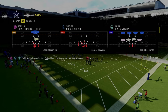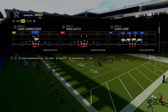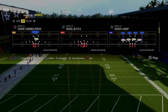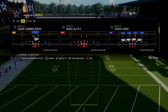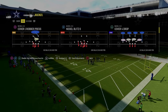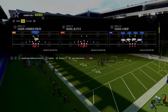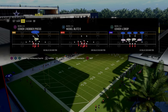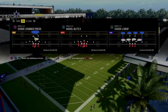If you guys want to get my entire Nickel 3-3 defensive ebook, it's available for our Patreon members. It's only $10 to be a Patreon member and it gets you access to all of my Madden offensive and defensive ebooks. We've got over 15 different ebooks that have been updated throughout the year and are continuing to see updates — literally this week we're dropping massive updates to this Nickel 3-3 defense. If you're not in the Patreon yet, I'd really encourage you to sign up. It will help make you a better Madden player. All you've got to do is go down to the description and click the link below.